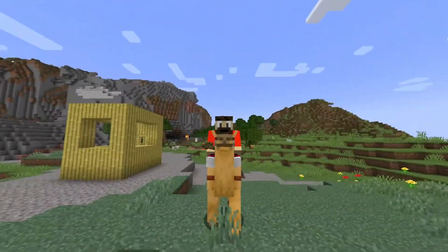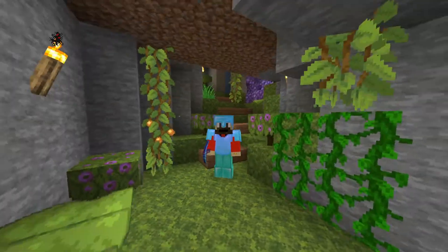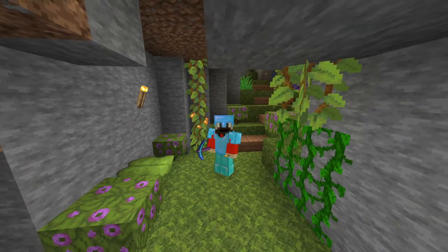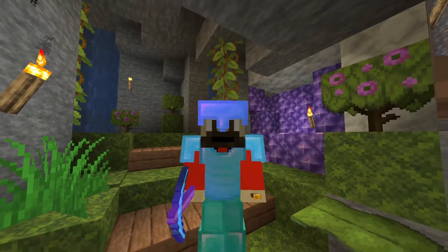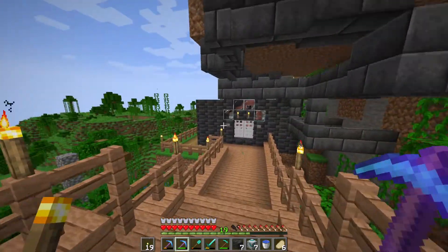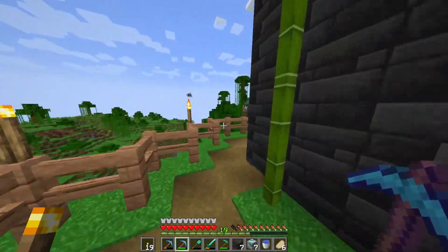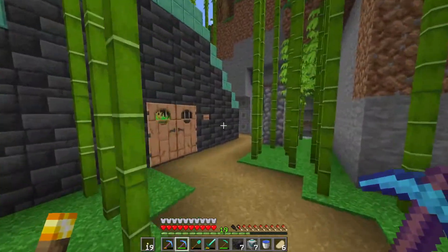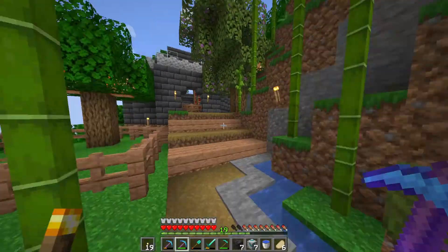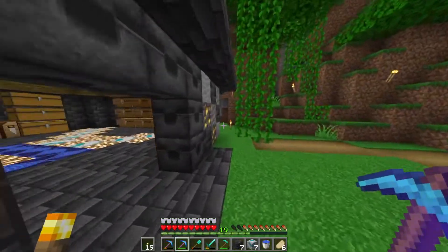That's pretty much everything in the 1.20 snapshot I could think of. I'll leave a link in the comments to anything I missed, plus a link to download the snapshot. Let me know your thoughts on bamboo wood and camels — I think they're pretty cool. Now let's head back to our regular Minecraft world to show the storage room progress. Welcome back to the normal world — starting from our lush cave, one of my favorite builds so far.